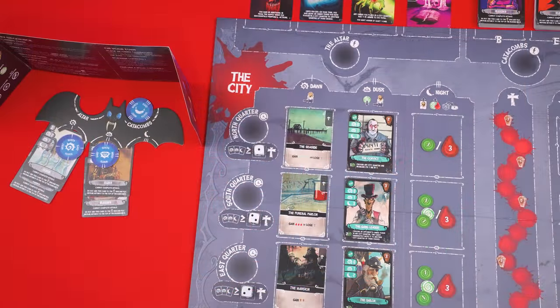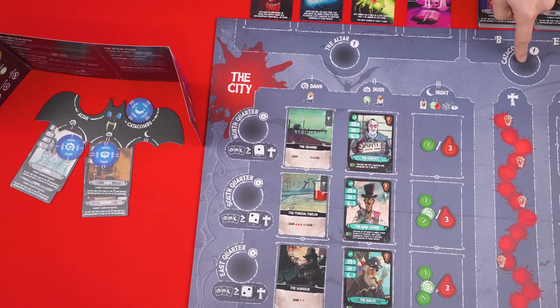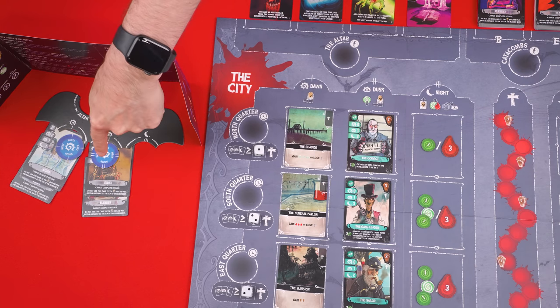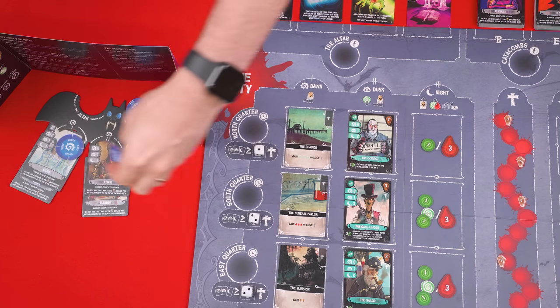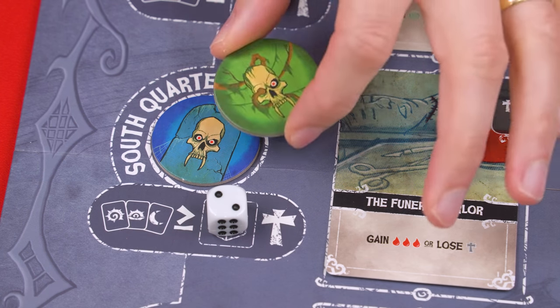Once everyone has secretly planned the placement of their order tokens, it's time to move on to the order phase. Here, beginning with the start player, and going clockwise around the table, each person takes turns placing one of their order tokens from behind their screen face down onto any of the spaces next to the city quarter rows or onto the altar or catacombs space. If during the planning phase I had this token by the south quarter, I could move it face down to that quarter's space.